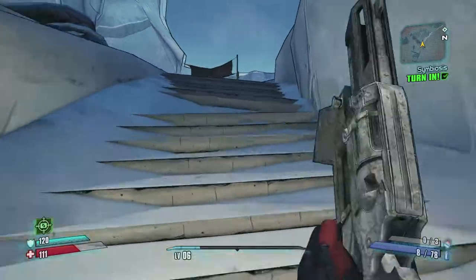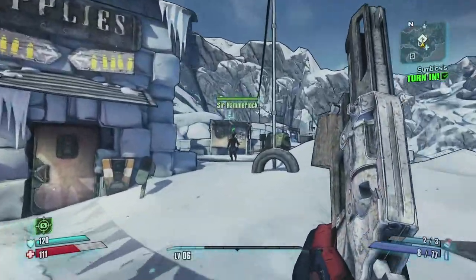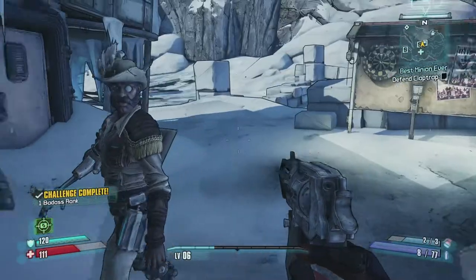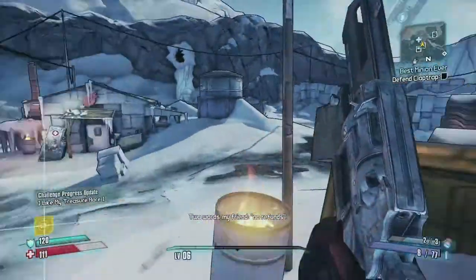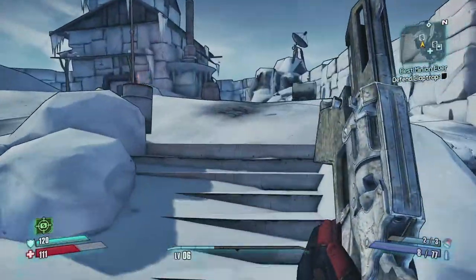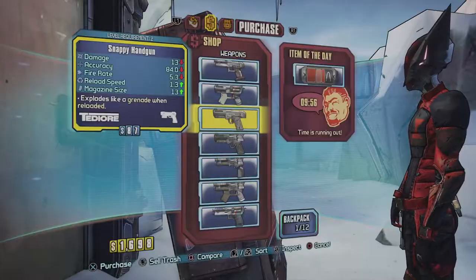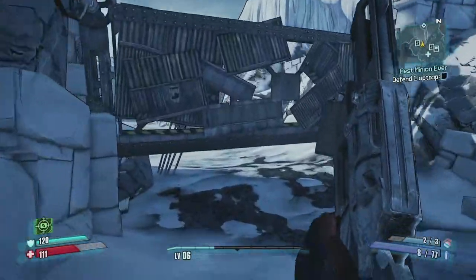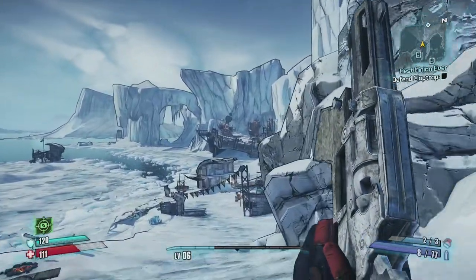Back at the Southern Shelf at Hammerlock's village - turning in that final side quest. You get a customization option for that but mainly I wanted the experience. Selling the customization item and checking the weapons shop. The narrator from the start of the game is actually also the gun salesman - that voice you hear in the ammo and gun shops is Marcus. No interesting guns here, so let's head towards the bandit camp in the shipyards - next time we meet the Boom Brothers.